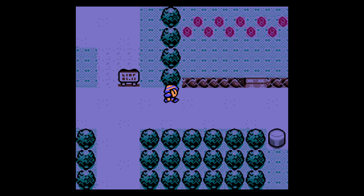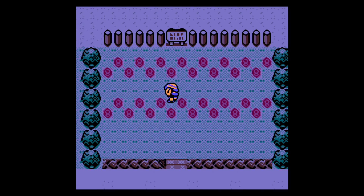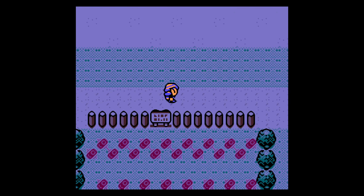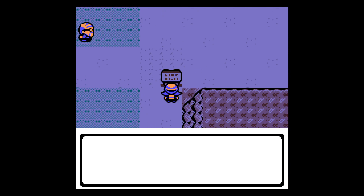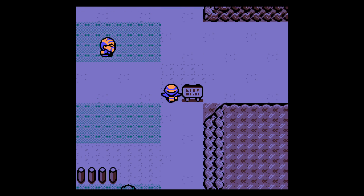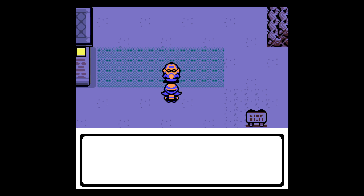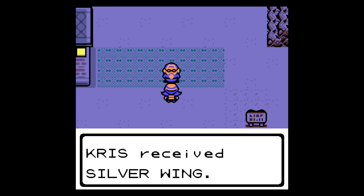Welcome to Pewter City — a stone gray city. They really need to work on their marketing department. There's a notice for the Mt. Moon Gift Shop now open. An old man says 'You came all the way from Johto — that brings back memories, when I was young I went to Johto to train. You remind me of what I was like as a young man.' He gives us a Silver Wing — and you might already be able to guess what that means. There's also a trainer with a Gyarados they raised from a Magikarp from the Lake of Rage.